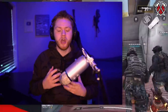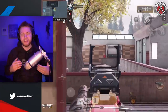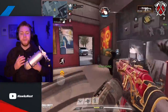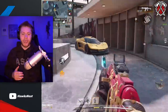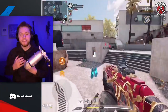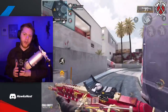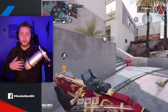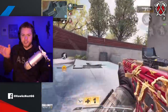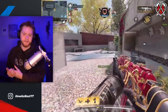So what is strafing? Strafing is essentially moving side to side while you're shooting your gun. It's super important and will win you a lot more gunfights because when you move side to side your enemy can't predict where you're going, but you can predict your own movements. You know you're going to go left, you know you're going to go right, but the enemy has to try to predict what you're doing.